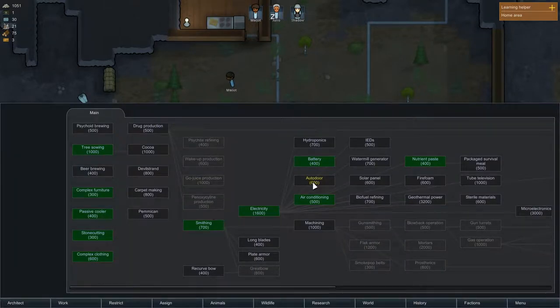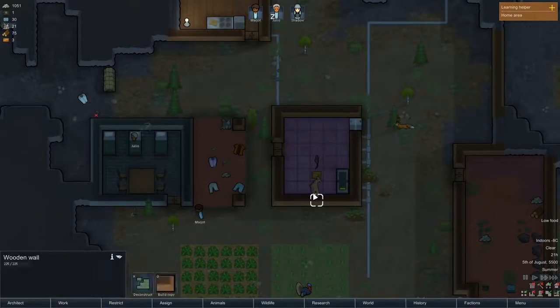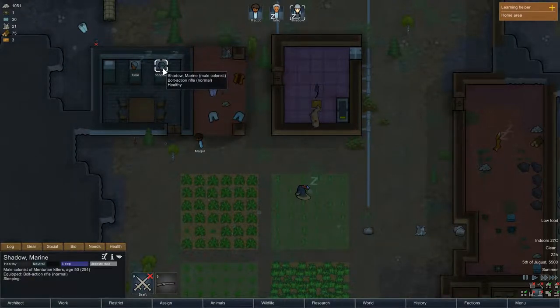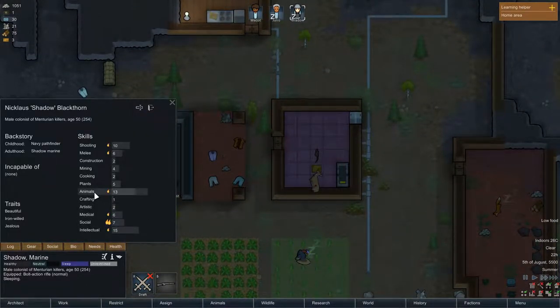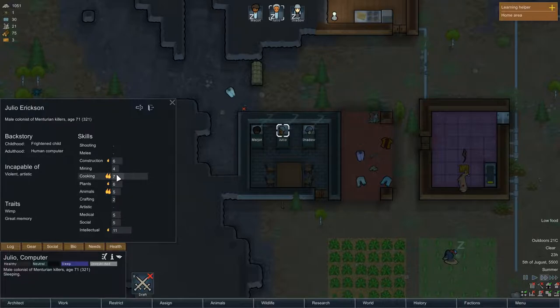Let's go to the research screen. We're going for solar panels because I really want more power. We need to find out tomorrow who can do the butchering. Does it need any special skill? You're an animal handler but not a cook — cooking is 2 for you. The other guy has cooking 6 and animal handling 5.